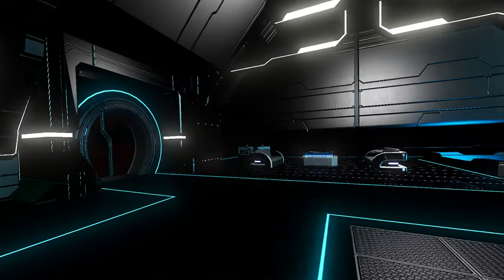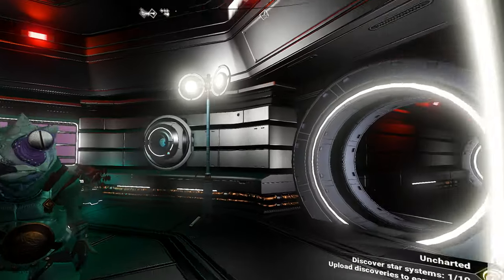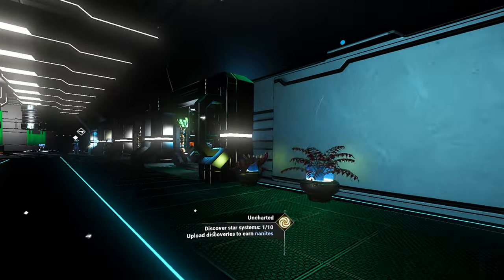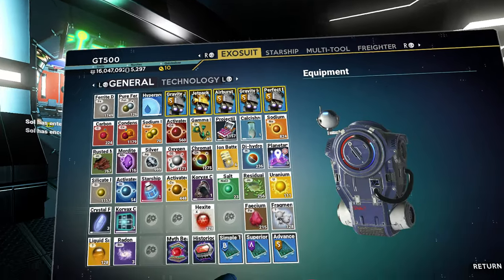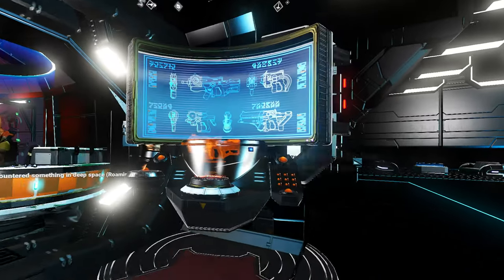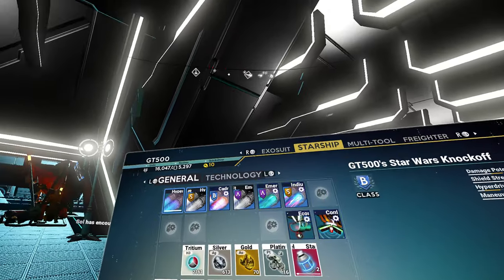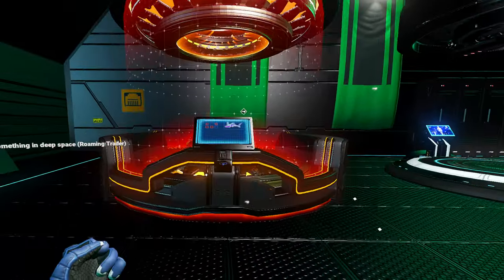I haven't been finding much in the way of nanites. Let's go ahead and look and see if there are any. Honestly, the best way to get nanites is just to scan stuff on planets. I don't think I ever reviewed all of my rewards from that previous... it doesn't look like I have any. Let's check and see if I have any upgrades at all. Nope. What do I have unit-wise? 16 million. Sadly, I don't think that's enough to buy slots for my ship, which is what I need them for right now.